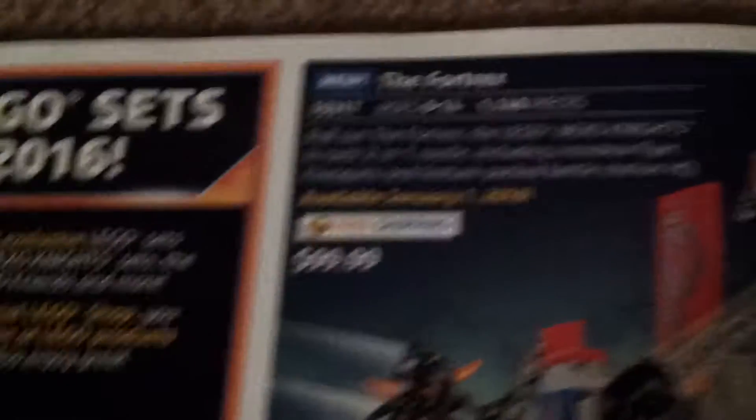The first sets we have here are Nexo Knights — these look pretty good. I'll review the price and you can pause it if you want to see more. This is the Fortrex, $100, and it includes Axl, Aaron Fox, Clay Moorington, Ash Attacker, two Scurriers, and Sheffy Claire.